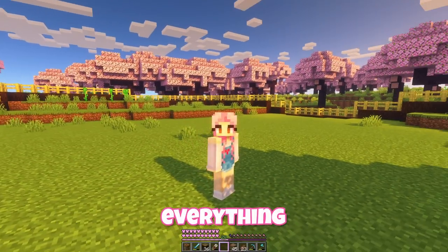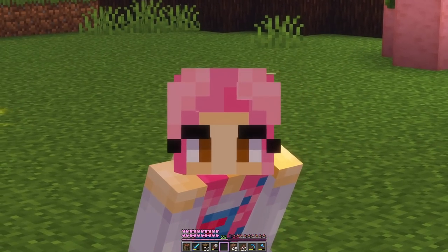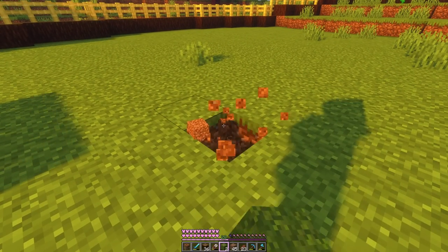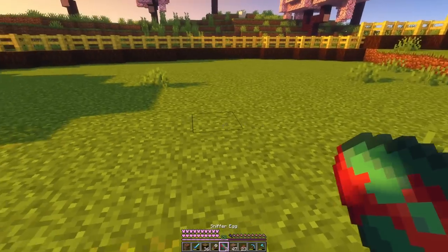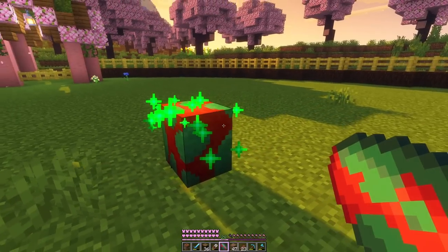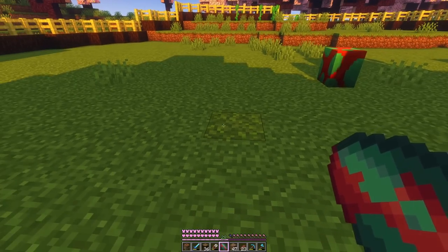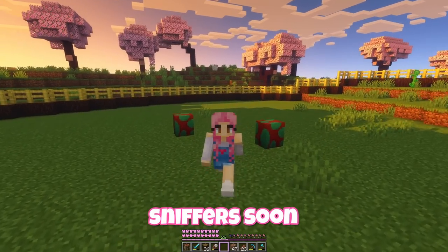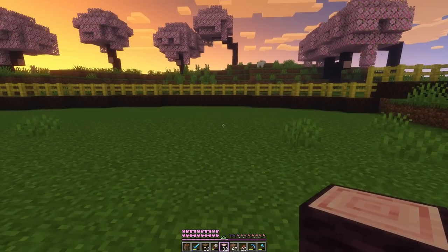Everything is fenced in. And I feel like at this stage, before we do anything else, we could probably plant the sniffer eggs. 'Plant' is definitely the wrong word — I think I was thinking of that because you kind of put them on moss. Actually, let's do one here. And I believe this should make them grow faster. Oh my gosh, look at it — it's so big and cute in its own weird egg way. These are going to be sniffers soon. I'm so excited. But we should be able to keep a good little eye on these while we keep working on their enclosure.